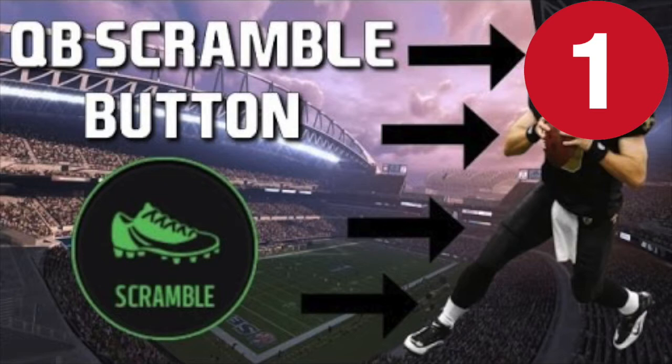The first and one of the most important things on my list is a scramble button. This has been talked about since the beginning of Madden Mobile 16. It's a button that allows you as the QB to scramble out of the pocket a lot faster, basically doing a QB run that's not a designed QB run. It's a pretty good feature that could be implemented into Madden Mobile 17.